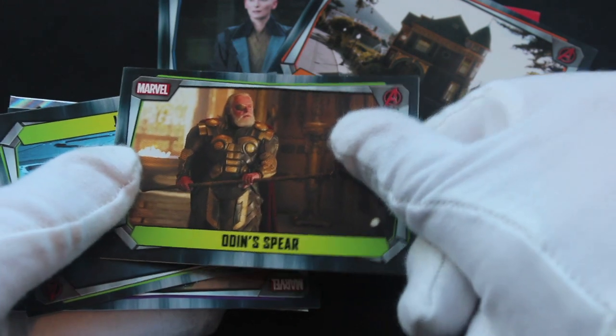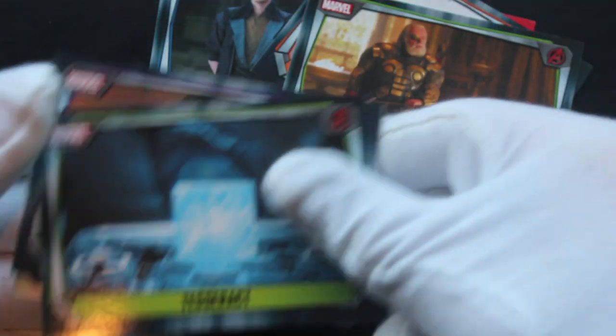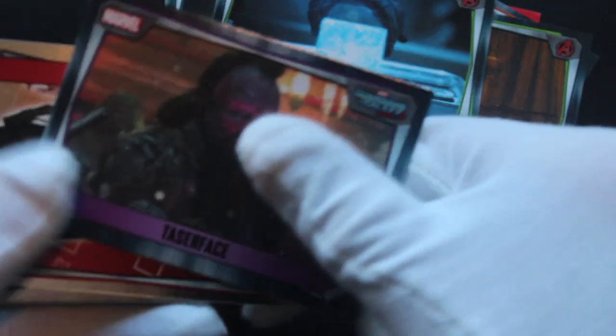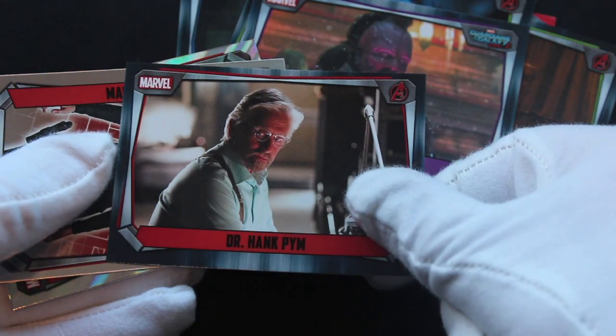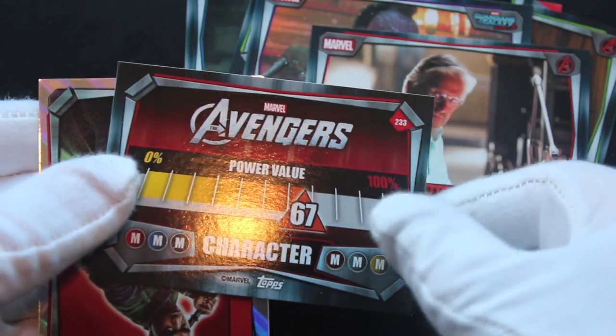You're getting a variation on the different cards here. Odin's Spear — weapon, power value 74. Tesseract — that must be powerful, surely. 95 power — wow, that's good isn't it, beat everybody with that! Taserface — remember Taserface? Oh, two shinies coming up, I'm excited! Taserface is a villain with 71. Dr. Hank Pym — how many is he worth? 32. And we've got Maria Hill with a power value of 67.